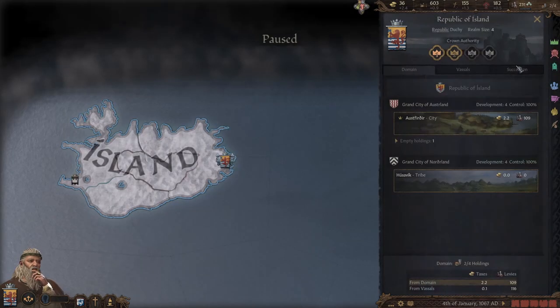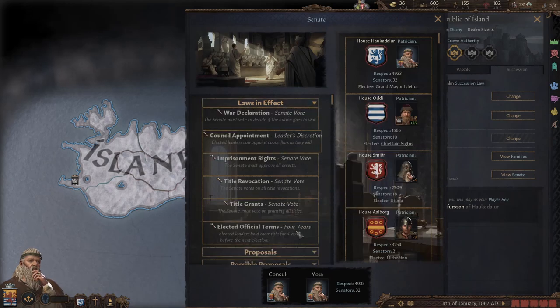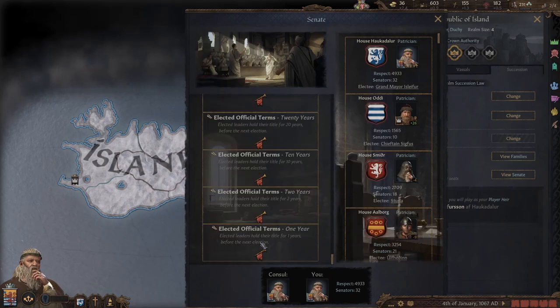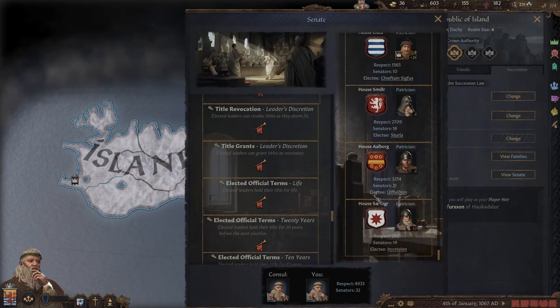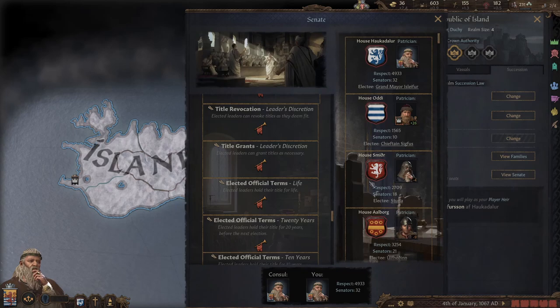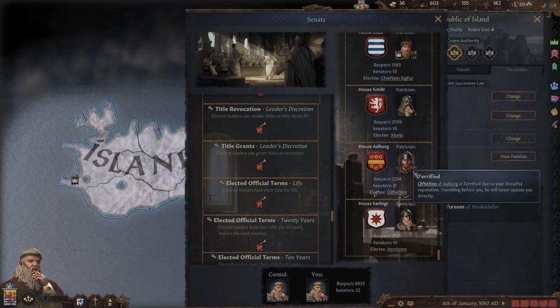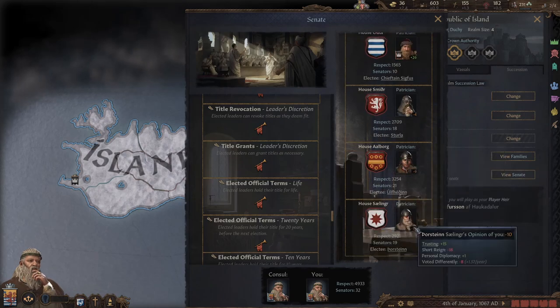As you can see going to my succession — senate — laws in effect changed to four years, whereas the one year is back down here. There are more houses that have been added, so it may take a couple seconds to update; that's why there's more people in the voting screen. Voting the same way gives plus eight opinion, and if I find the person who voted against, minus eight. That's all I'm going to mention about the senate.